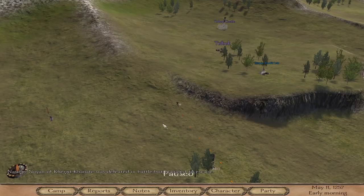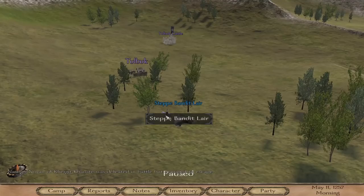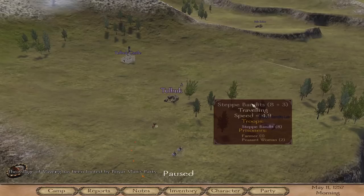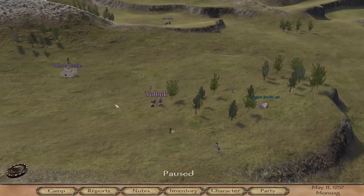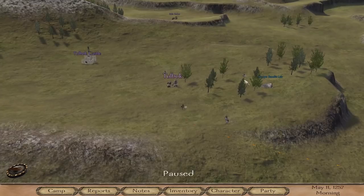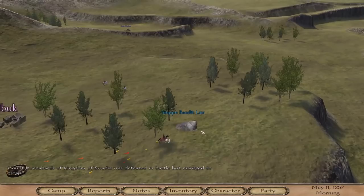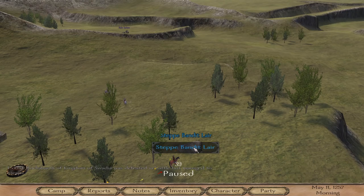So we're going to go over to this steppe bandit lair. Let me show you how you find them, because they'll be hidden until you get very close. You'll see bandits patrolling around the steppe — patrolling is fine. What we're looking for is people who are travelling. If you're far enough away from bandits, see that bandit there? They're travelling. Any bandits that are travelling are heading towards their lair. If they're patrolling, they're not heading to their lair. So all you have to do is make sure you're far enough away that they don't run, and then follow them right back to their lair. Another good thing is to follow the direction you last saw them travelling, and you can use the tracks on the ground to locate the lair.